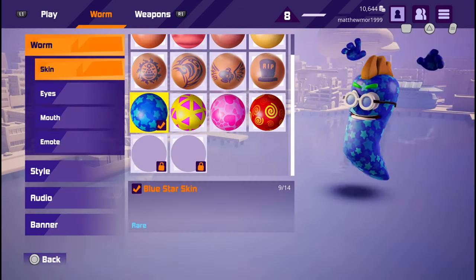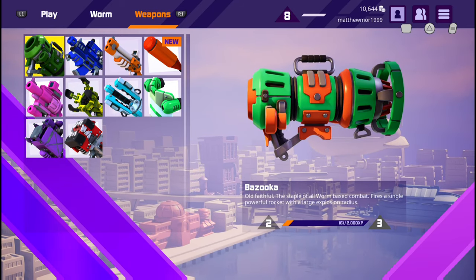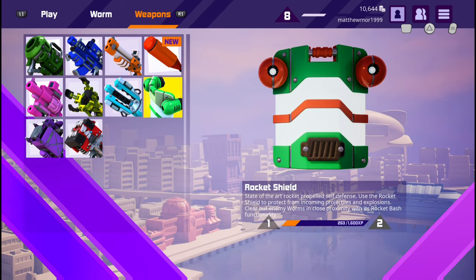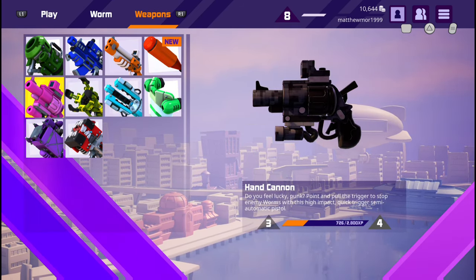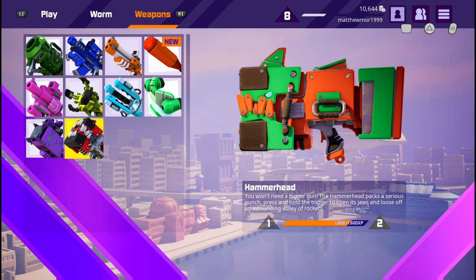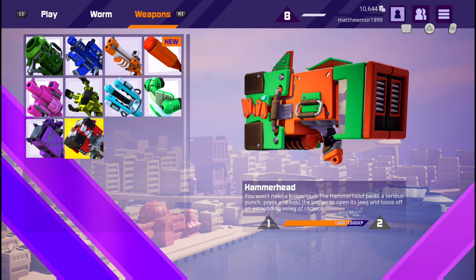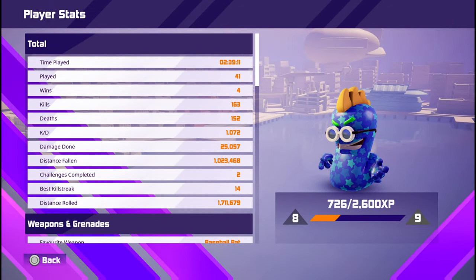Here are your normal weapons: the bazooka, the assault rifle, shotgun, baseball bat, rocket shield, plasma blaster, sheep launcher, hand cannon, sentry launcher, and the hammerhead. You've also got the grenade, the hammer, the holy hand grenade, and the banana. For your stats, here's where you need to go to track this achievement.